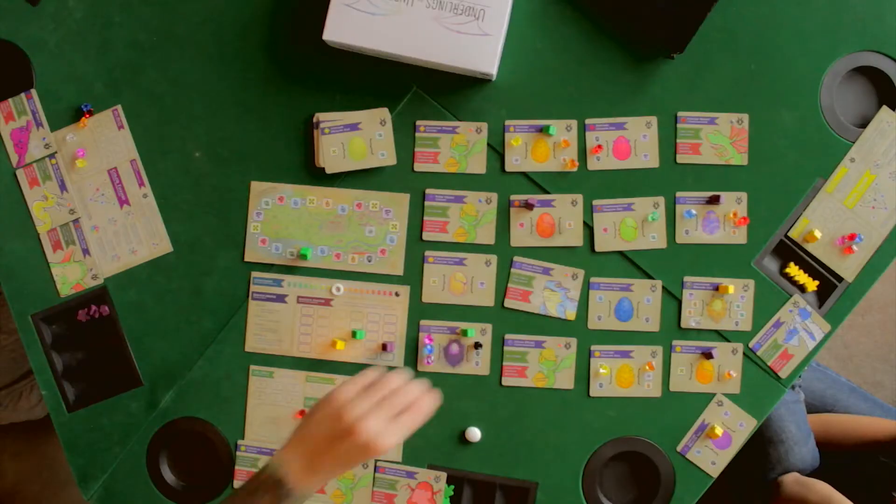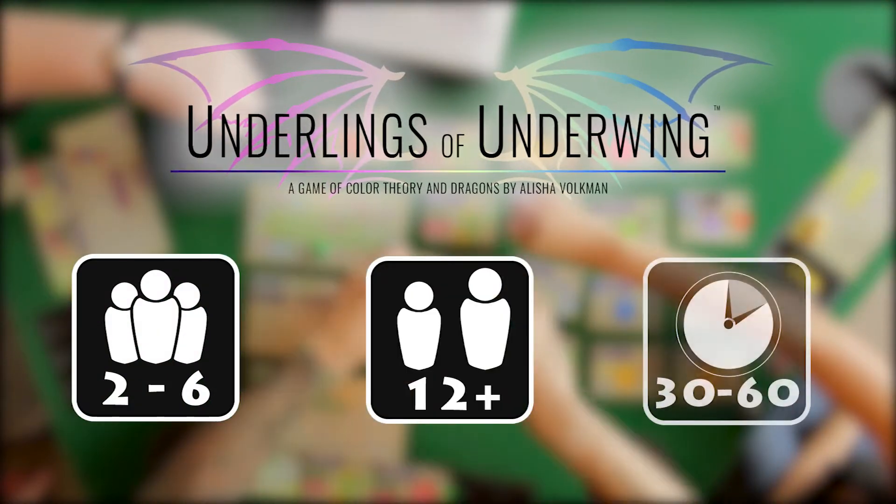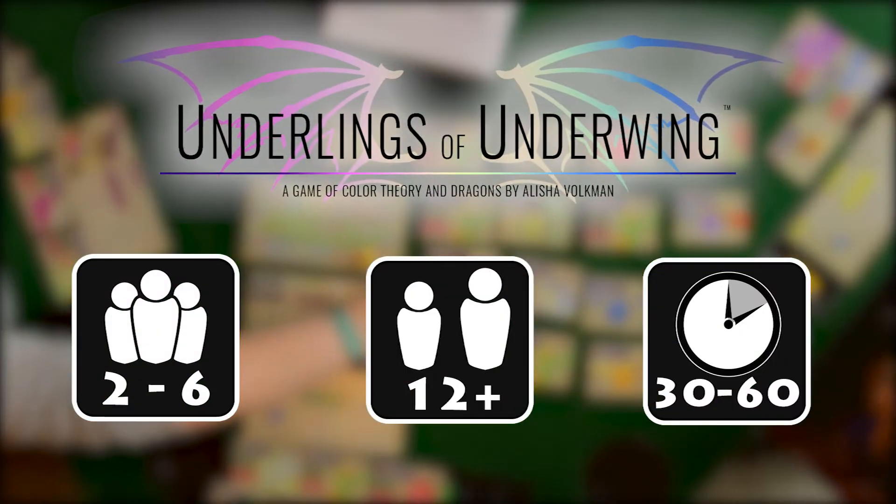In Underlings of Underwing, two to six Dragon Tamers gather in the nesting grounds of Underwing during the Great Hatching, eager to become the next Great Dragon Lord.